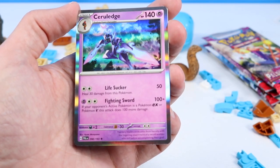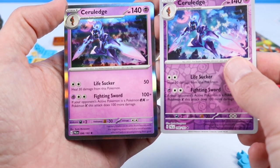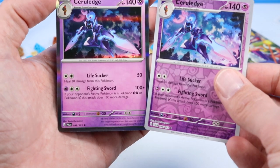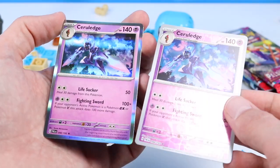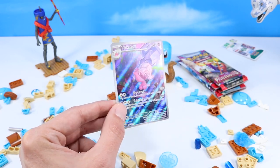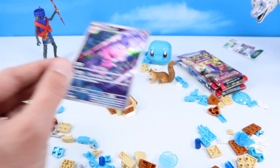And we end up with another — how funny — a holo Ceruledge. A Ceruledge. I just can't say it. But we have both forms — a holo and a reverse in the same pack. Very interesting. And yes, Tinkatuff is one gold star, which is illustration rare. So really fun full card art with this one — look at the rainbow shine on that. Very fun.